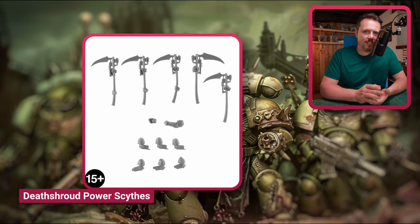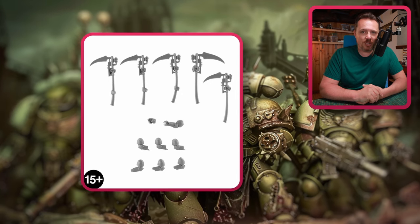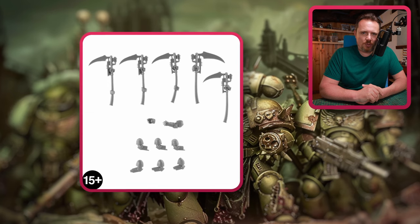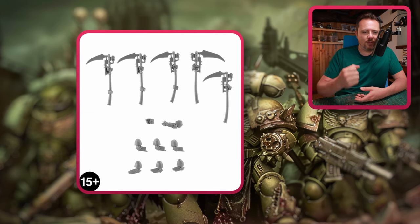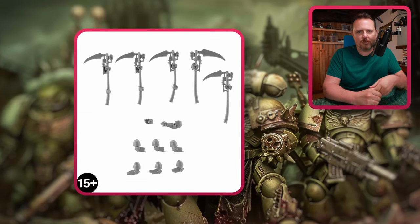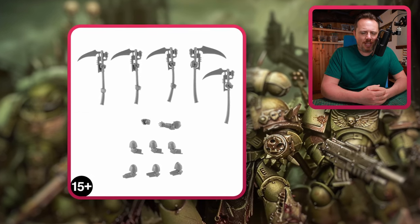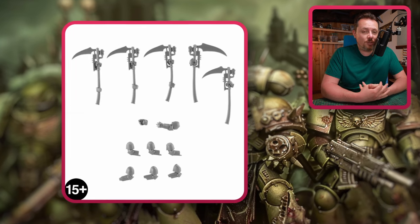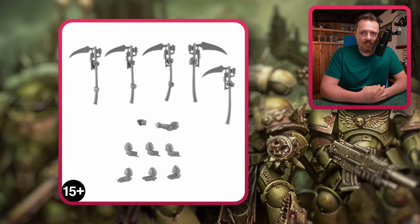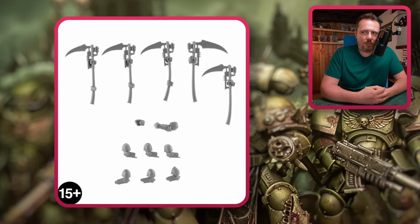Then the scythes — the Death Shroud power scythes. They're expensive, 25 euros for five, but I think they can add quite a lot of flavor to your Plague Marines or regular marines. Two of them only have one hand on the handle, so they're very easy to add — you give them a bolter in one hand and a scythe in the other, or a plague knife. Two of them are held in two hands and are good replacements for your massive plague weapons, giving a bit more flavor to your characters.